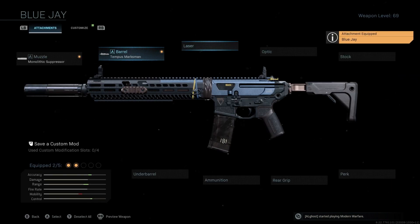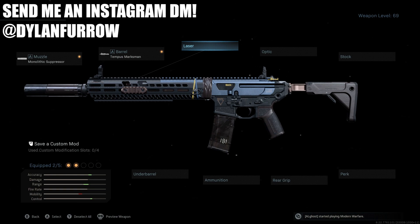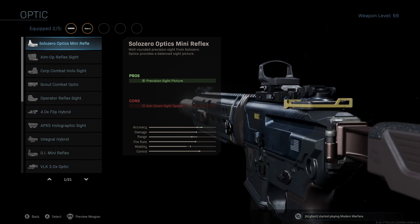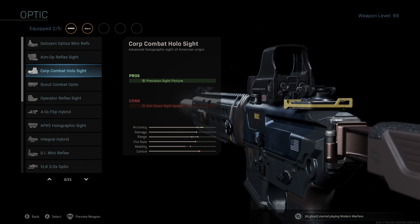We're not going to be using a laser — it's not really necessary with the M13, especially in Warzone. The optic we're going to use is something completely different than what I usually run: the Corp Combat Holo Sight. It's a really good holographic sight for range and also decent for close quarters. Most of the time I use mini reflexes on my ARs, but with the M13 this holo sight really changes the game and makes it much easier to hit people from far away running across the street or in the open.